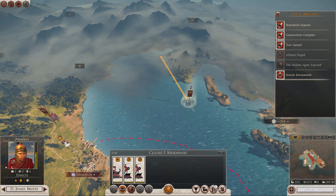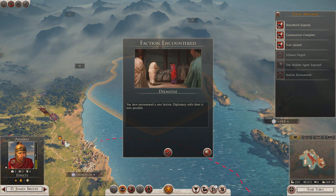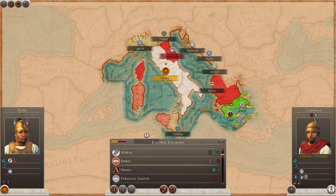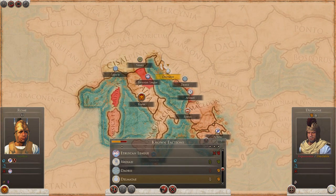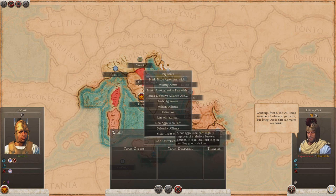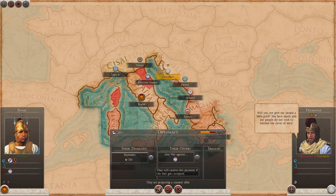We found one faction — the Delmeti. Let's go ahead and talk to them, see how they are. We could trade with them if we can get a non-aggression pact going. Greetings, friend — we will speak together whatever you wish. I'll bring words that can warm our hearts. They want us to join. You do not give our people a little gold — you have much, and our people do not wish to become the slaves of envy.